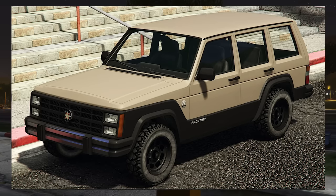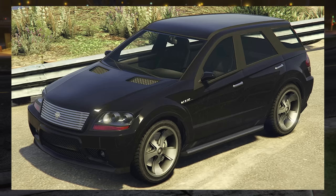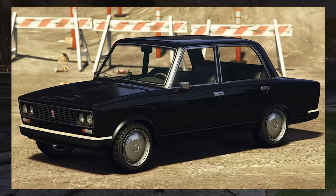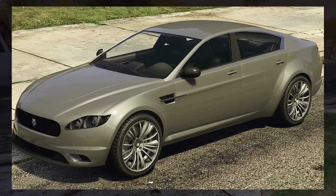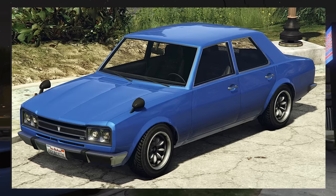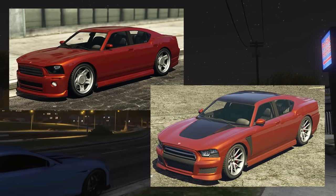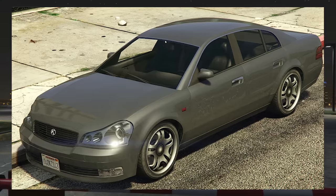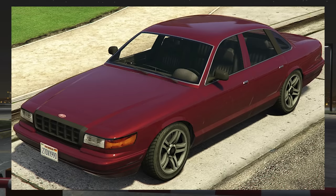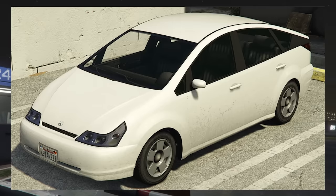Some other ones: the Seminole Frontier — that was like a Jeep truck, I didn't get to customize one of those — Dynasty, the Tulip, the BJ XL, the FQ2, the Serrano, Habanero, the Chebrick which is the cardboard car — I just used that in the manhunt, thank god I bought it — the Strider, the Franken Stange, Jackal, Oracle XS, Shafter — keeping the V12 it looks like, so that's good — Surge, Wariner, Regina, Primo, Buffalo, Buffalo S, Tailgater, Asea, the Ingot, Intruder, Minivan, Premier, Radius, Stanier, Stratum, Washington, Astron, Paradise, Fugitive, and the Dilettante.